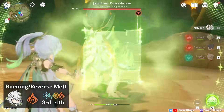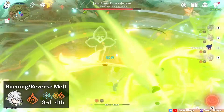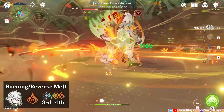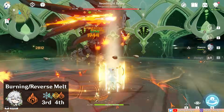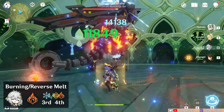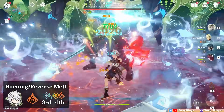Thanks to Nahida's ability to reapply Dendro on enemies, she can enable Burning teams, and to some extent, even Reverse Melt teams. Note that the Burning aura does not re-trigger simply with Pyro re-application — once the Burning aura has expired, the enemy will have a Pyro aura that needs Dendro application to re-apply the Burning reaction, which Nahida's Tri-Karma procs or auto-attacks help with. You can also comp in Cryo units to Reverse Melt, where Melt reactions re-trigger Nahida's Tri-Karma, keeping the Burning going for them to melt. However, there are some challenges to maintaining uptime on all their reactions, so this needs more testing.